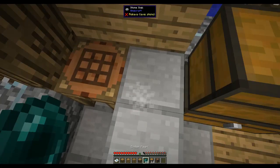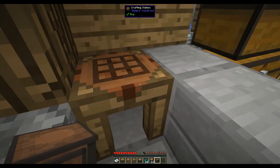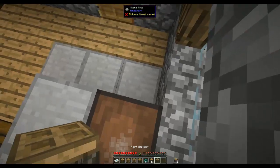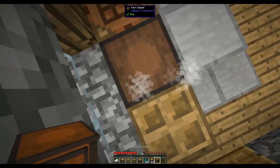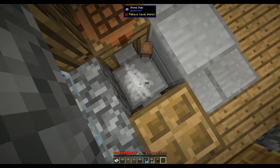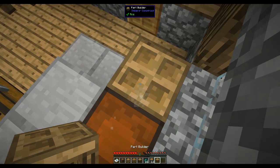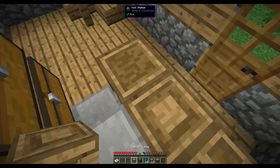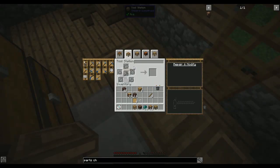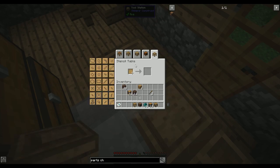Let's put these all down - I'll change them around later. Part Builder, Pattern Chest, Stencil Table, and Tool Station - they're all connected. Put patterns in the Stencil Table - it's been a little while since I've played with Tinkers Construct since a lot of recent mod packs don't include it.